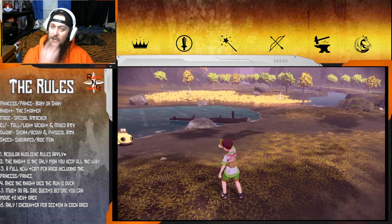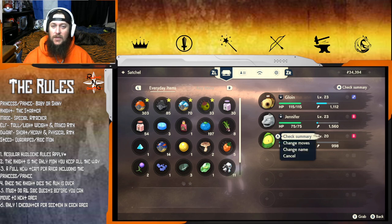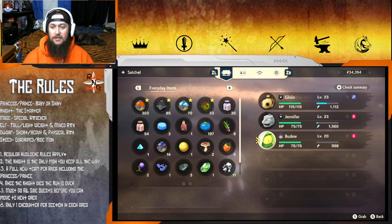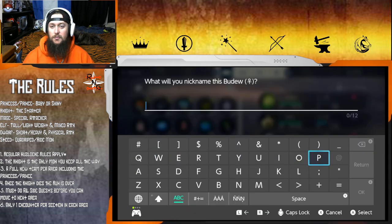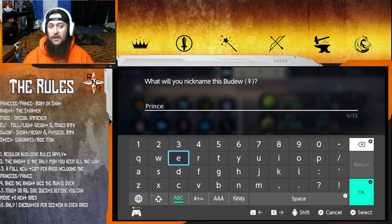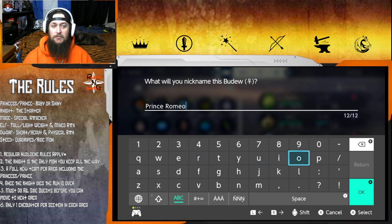We got our prince! It is a prince - yeah, that's all I needed to know. You are going to be Prince. I usually name my Budews like Romeo or Juliet because of the flowers. This is going to be Prince Romeo!